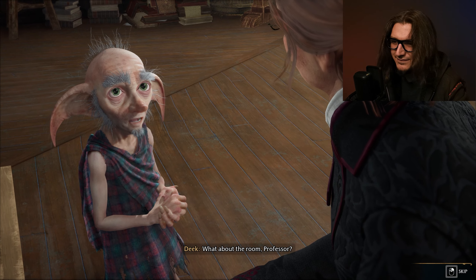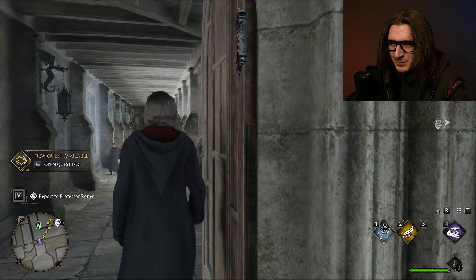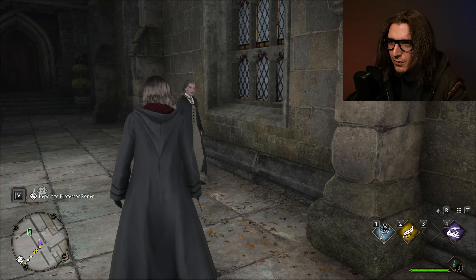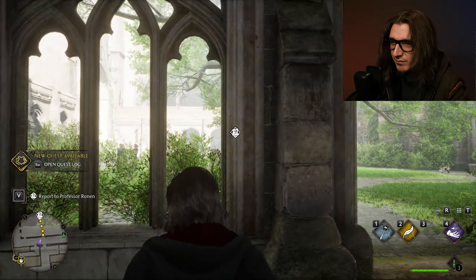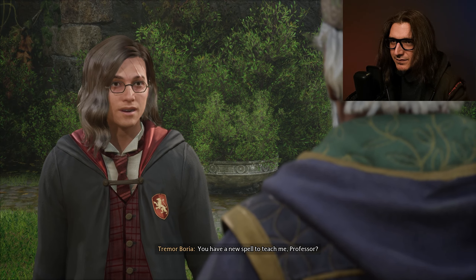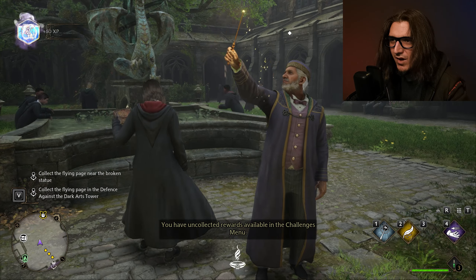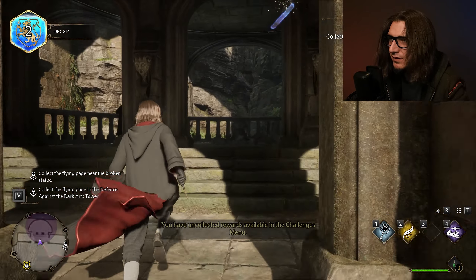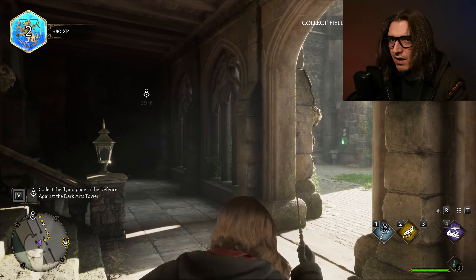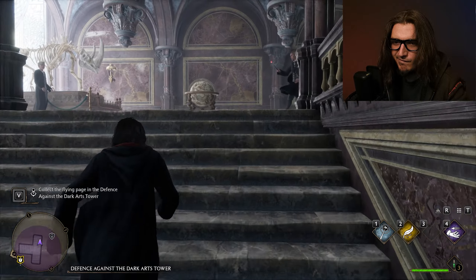What about the room, professor? I skipped it. You've been practicing. Good times. There's a flying page — what is this page? Hang on. This is the right area. I wonder where the flying page is. Got it! Oh yes, I did it — I'm the man. Ungodly talent. Look out, Voldemort! The flying page must be around here somewhere. I'm not supposed to say his name — it's like Beetlejuice.